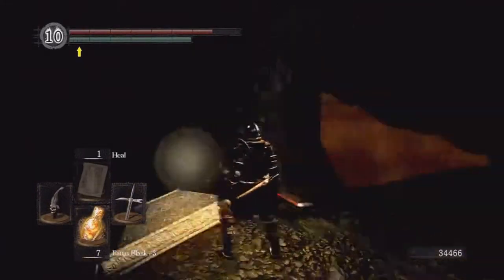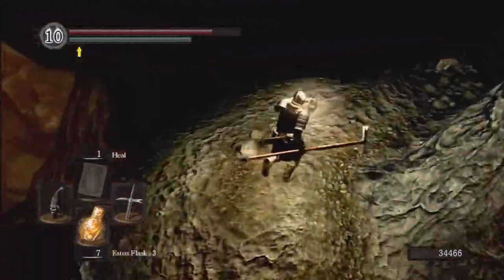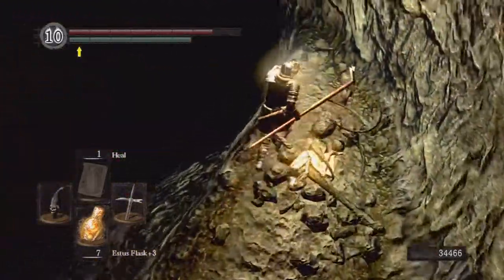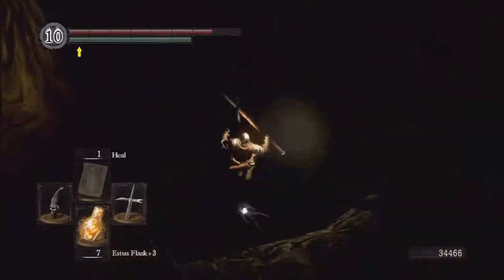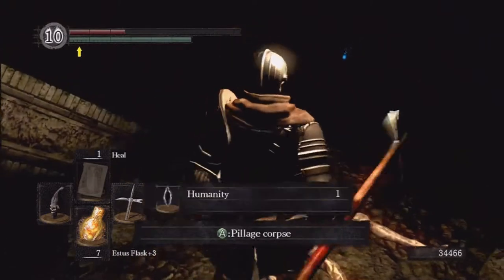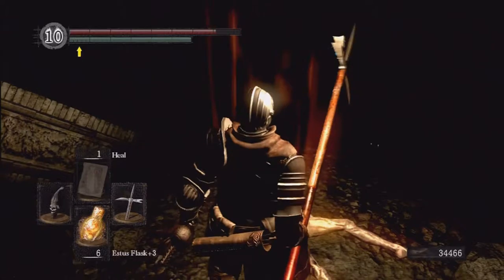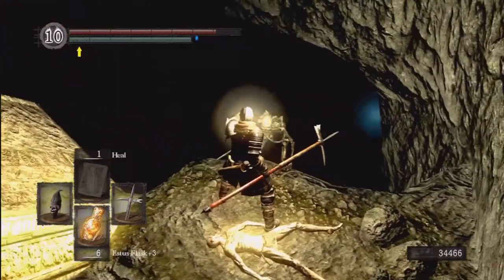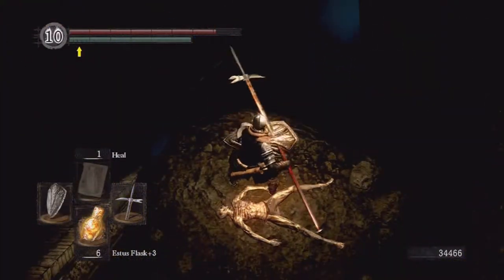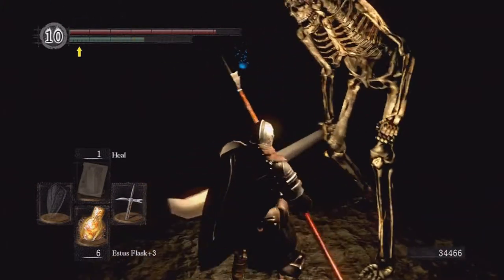You can hear the archer shooting. You can get to the same area and pick up a hidden item if you go through this way instead. If you come over here and drop off, you'll land on this platform and there's a humanity here. So we're going to top off. It sounds like the skeleton that fell is down here, so we're going to try a plunging attack on him — yep, killed him with one hit.